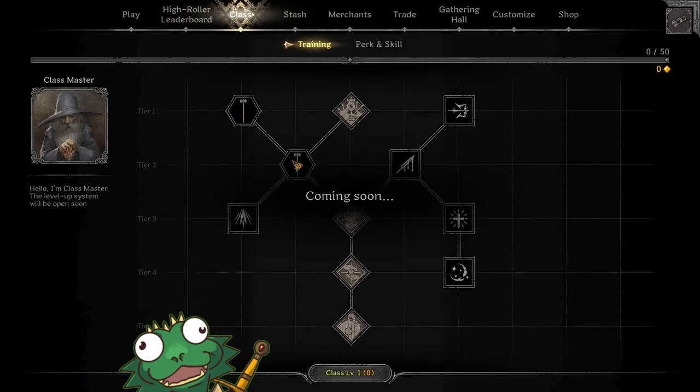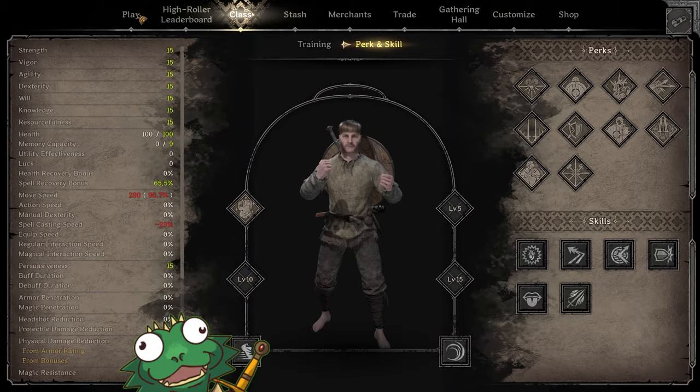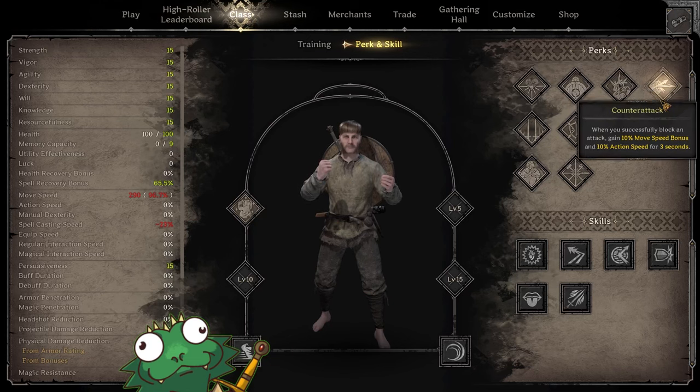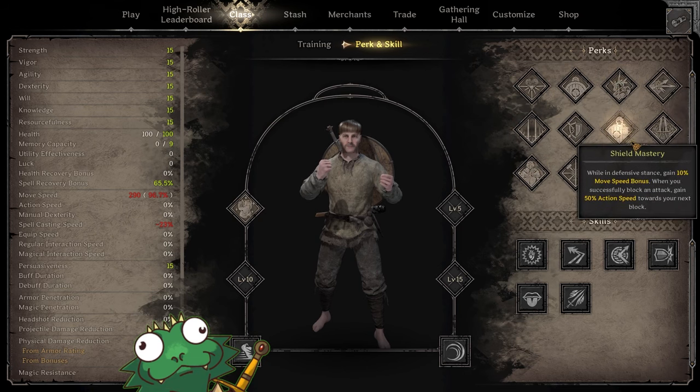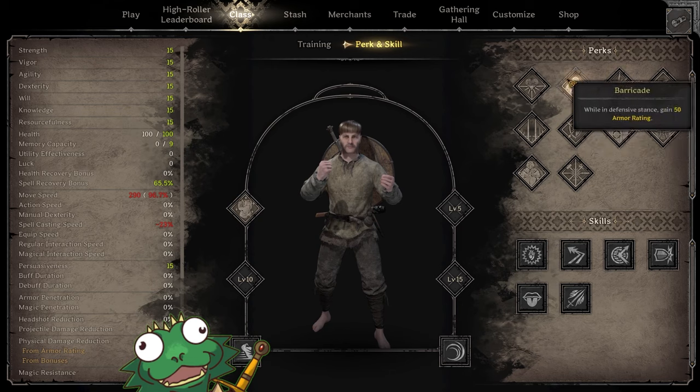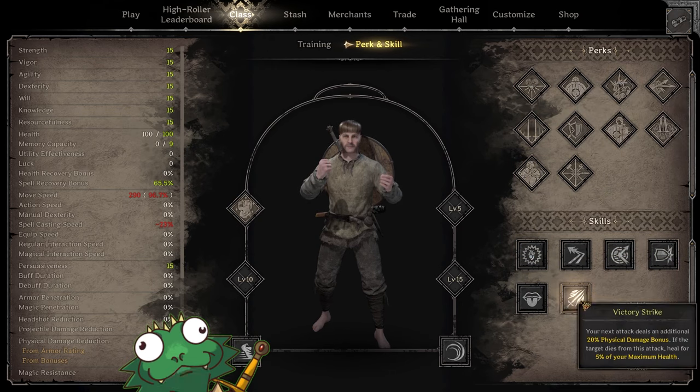Then you probably want to pick your perks. Click 'Class' here, then 'Perk and Skill.' There are a bunch of perks here — this may change in the future but this is what it is right now. Perks are your passive abilities that are always active. Skills are your cooldowns or your one-use effects that you can use in the dungeon.